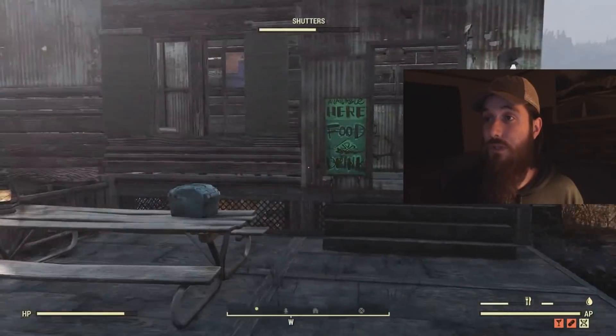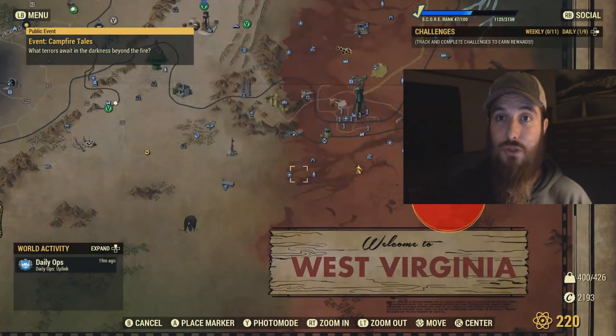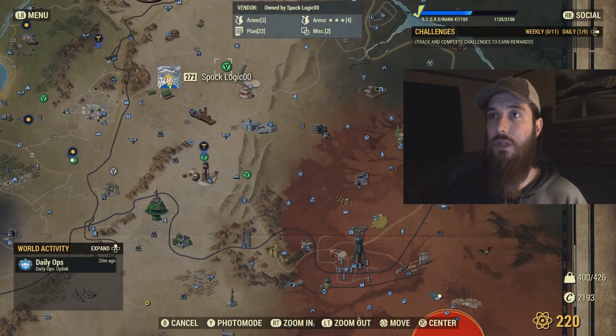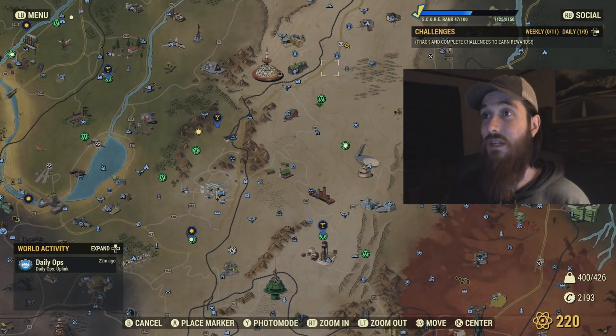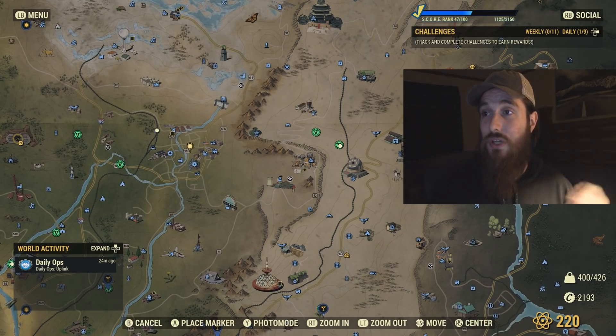Something else involves vending machines. I needed to jump into a public server to show you this. Now when you hover over people's camps, you can see a preview of what they're selling — for example, one player has five one-star weapons, four three-star weapons, two four-star weapons, and one two-star armor piece. This lets you know before you visit what kind of starred weapons and armor they have at their vending machine, saving you time. I really like how the developers implemented this.